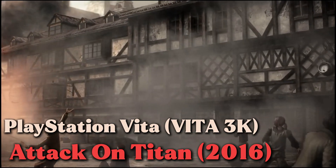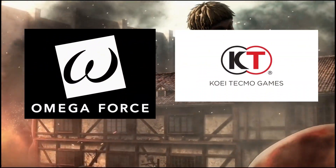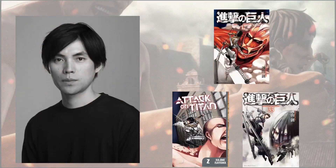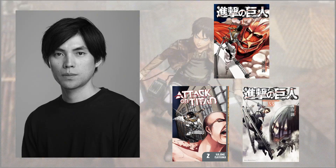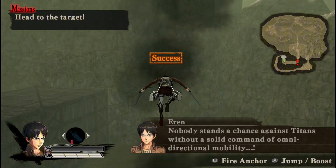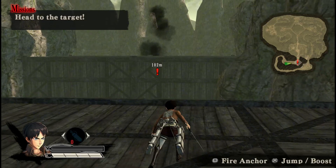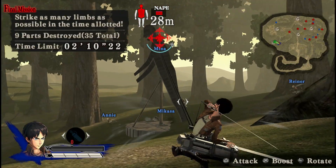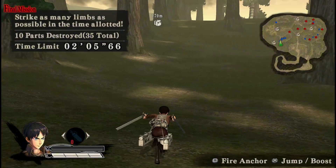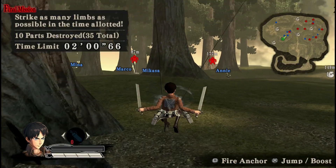Attack on Titan is a 2016 hack-and-slash game developed by Omega Force and published by Koei Tecmo, based on the animated series adapting Hajime Isayama's manga. The game was first released in Japan for PlayStation 3, PlayStation 4, and PlayStation Vita in February 2016, then internationally in August 2016 alongside Windows and Xbox One ports. The game's visuals match the anime series, featuring one player fighting multiple enemies.